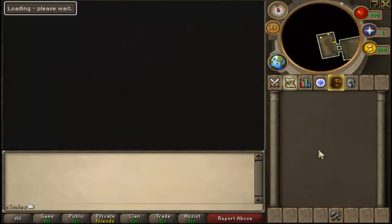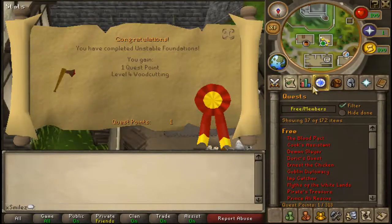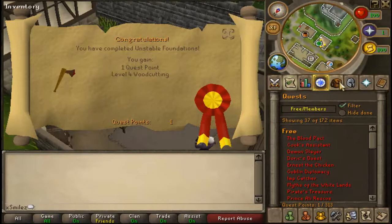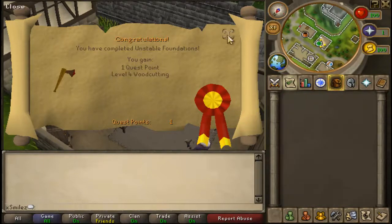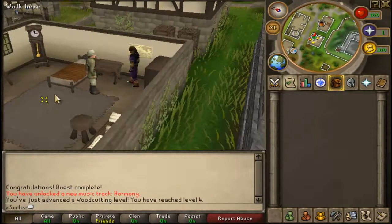You'll receive a little reward for completing the quest when you get outside. You have completed Unstable Foundations! You gain one quest point and level four woodcutting. That's right. What's next?